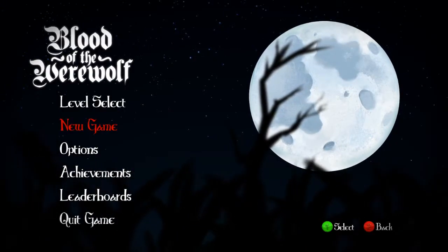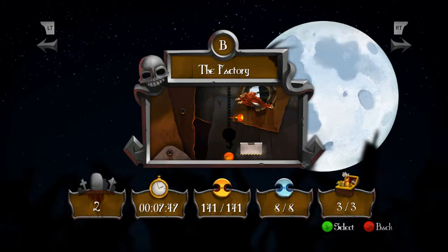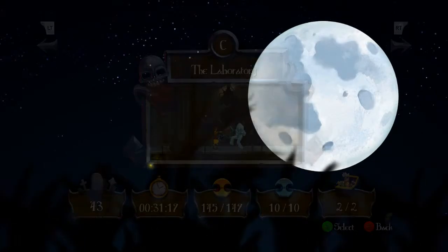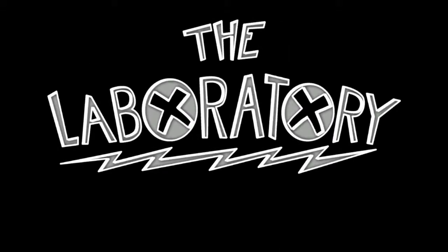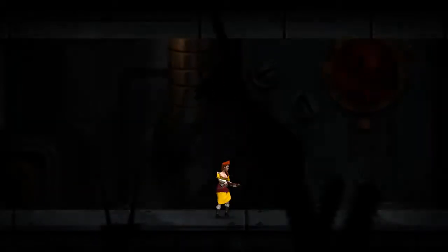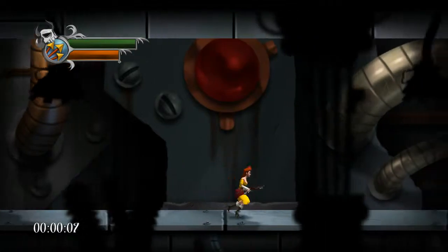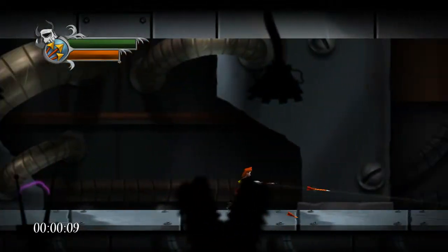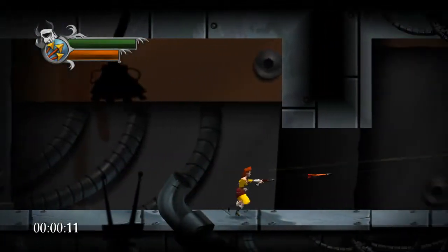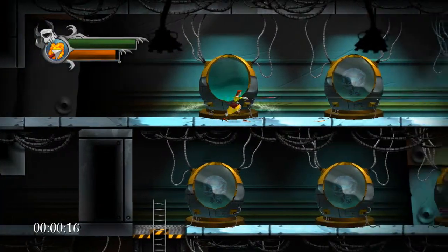Welcome back to Let's Play Blood of the Werewolf, I'm Nye, and it is time for us to continue moving on to see if we can find out where our missing items are. The next level we're going to do is the Laboratory. So we're going to be searching for hidden walls. We are only missing two on this one, and I'm not sure what we're looking for exactly, because if I recall correctly, we did a considerable search of this last time we were here.